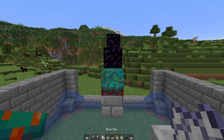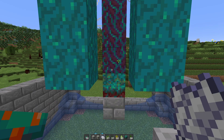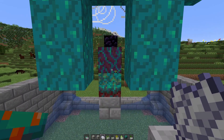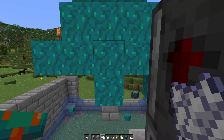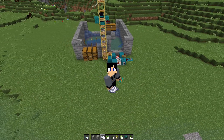Turn that on, click and hold both buttons. With this farm you will get the crimson nether wart blocks and you will also get the shroomlight. But that is how this farm works. Let's get into how to build it.